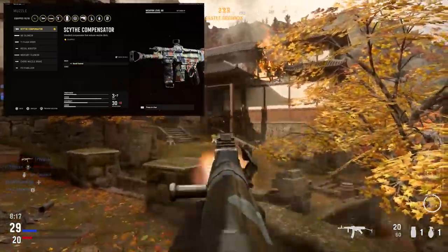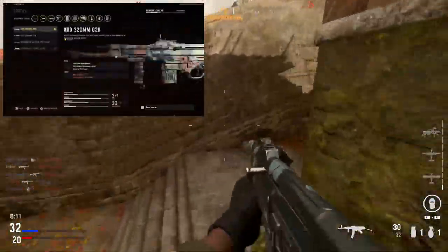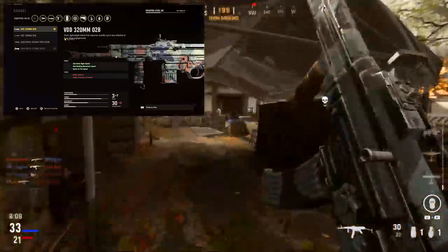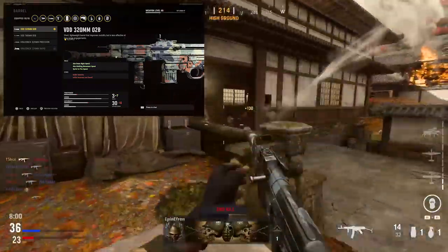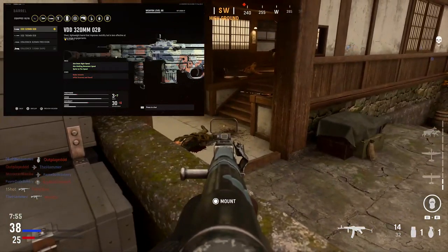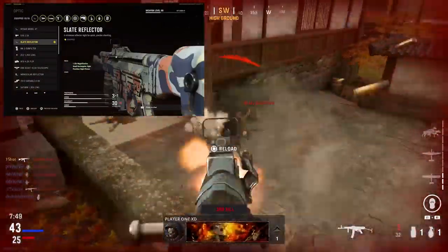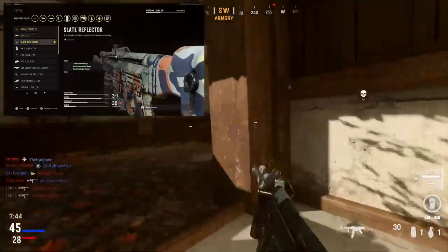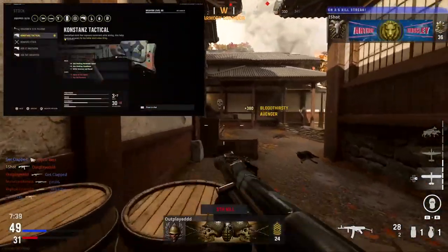As I like to do with the guns in this series, I'll show you my class setup that I think makes this gun perform the best. Starting with the muzzle, I like to run the Scythe Compensator — it gives plus one recoil control with no negative downsides, making that recoil a little easier to control. For the barrel, I run the VDD 320mm O2B, which gives me bonuses to aim down sight speed, aim walking movement speed, and sprint to fire speed, at the cost of a little bullet velocity and initial accuracy.